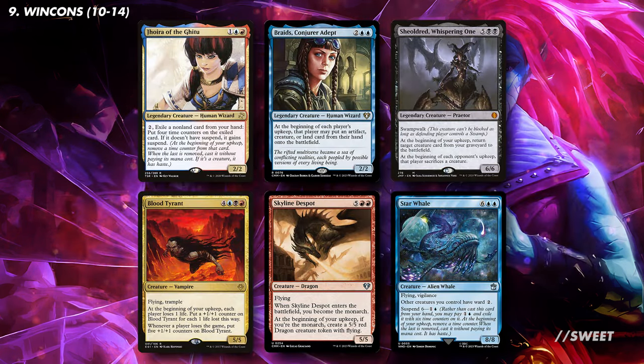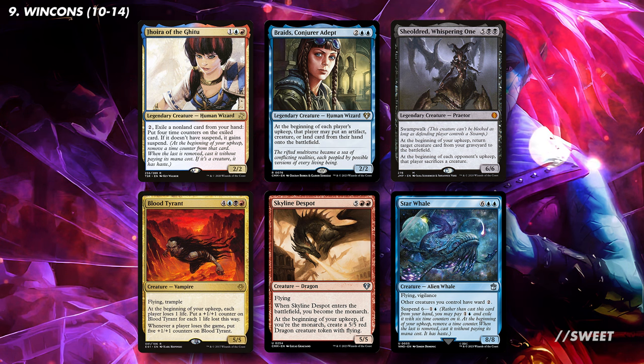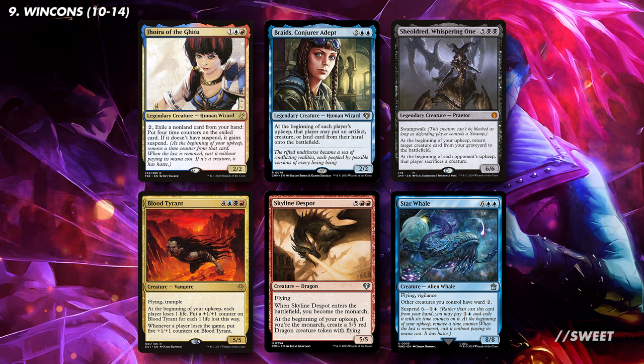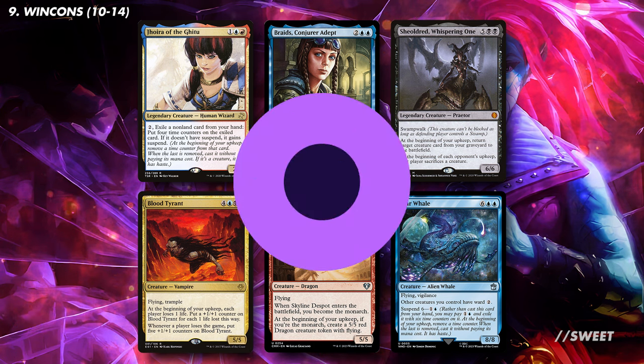The last thing I want to touch on is a slightly different way to take the deck, focusing on cheating big creatures into play. Think of this as a package you can add if you want something a little different. Cards like Joyer of the Gitu, Braids' Conjurer Adept, and Shieldred Whispering One all let you cheat big creatures onto the battlefield. Big creatures like Blood Tyrant, Skyline Despot, and Star Whale can then win us the game. To fit this package in, you'll probably need to cut some other win conditions or upkeep effects.